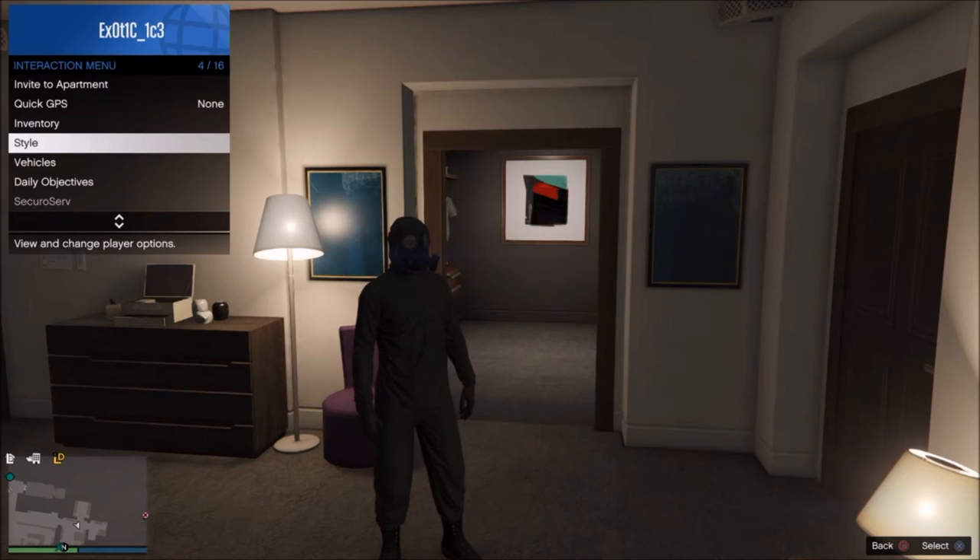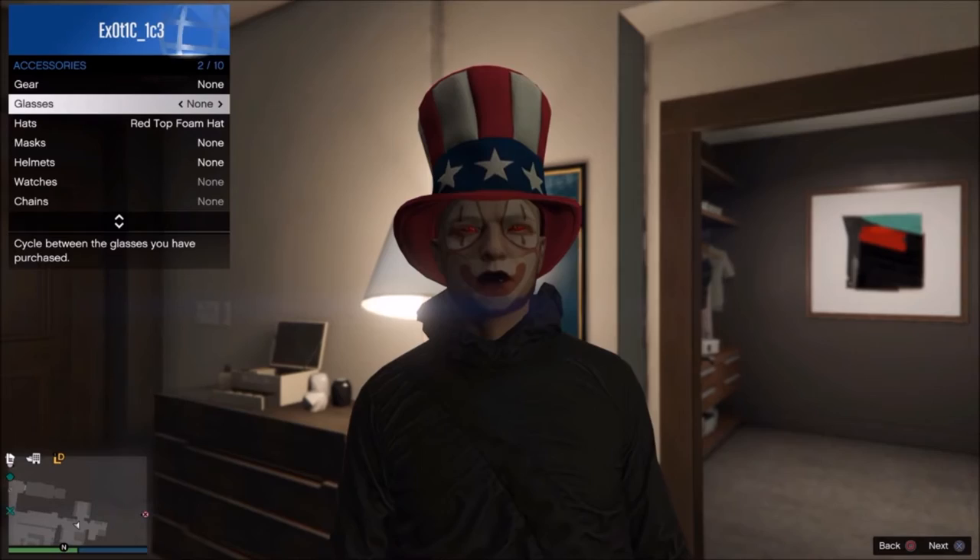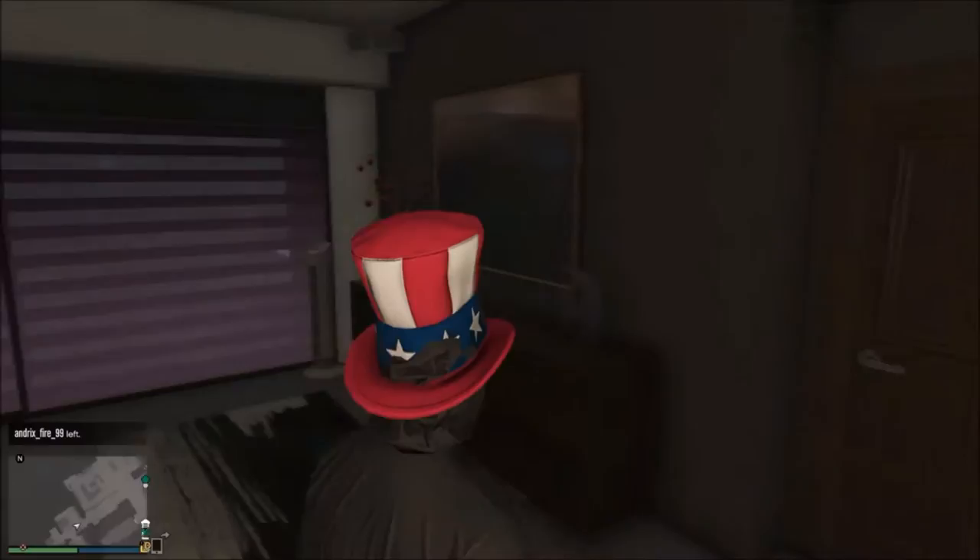Once you've done that you want to go to your interaction menu — you don't have to save this as an outfit by the way. You go to your interaction menu, you go to style, accessories, and you put on any hat that you want to do this glitch with. Then you go to your glasses and you go once to the left, back to none, and as you can see the hat has spawned on with the mask — the mask is still on.